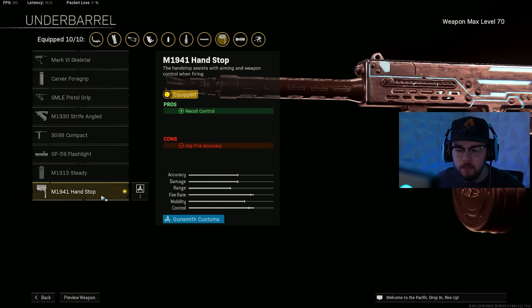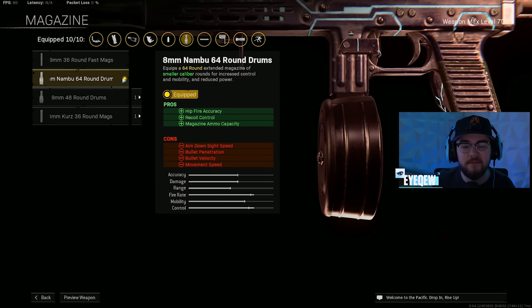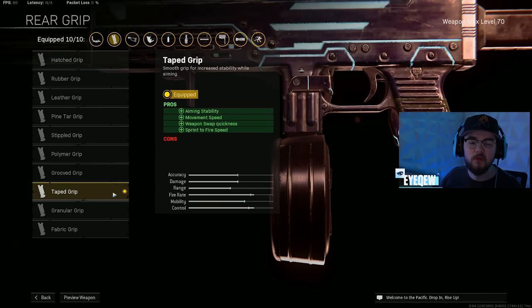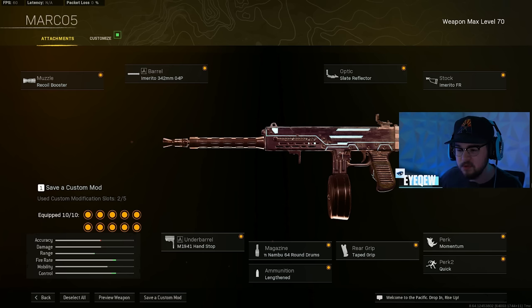For the no-recoil build I have the M1941 Hand Stop for recoil control — if you want more speed you can use the Skeletal. The 64-round Nambu mag gives hipfire accuracy, recoil control, and mag size, which is very helpful since you burn through ammo fast. Lengthened ammo type gives more bullet velocity getting closer to hit scan. The Taped Grip gives aiming stability, movement speed, and sprint-to-fire speed — making you faster on the map and more accurate. Momentum for perk 1 and Quick for perk 2. This build is absolutely disgusting.